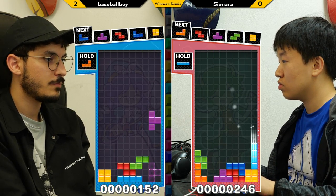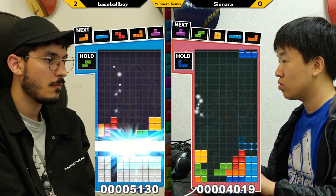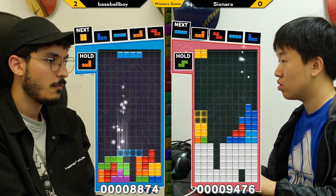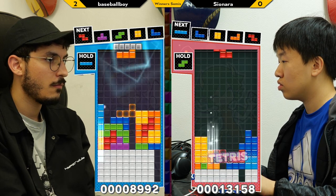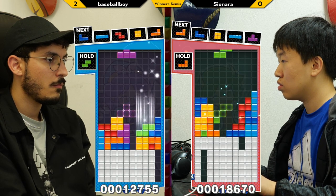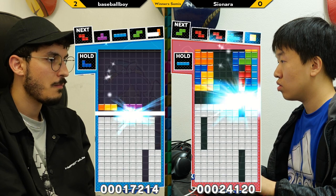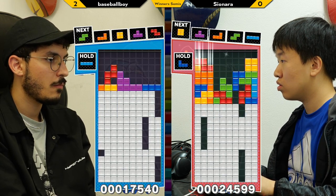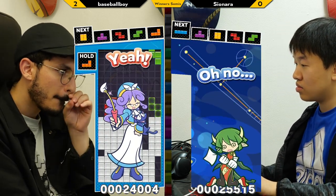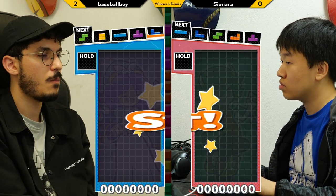Yeah, anything that's official is guideline Tetris. Anything official is going to have that line clear delay. There are certain — oh, that was a very nice I-spin for Baseball Boy, that was pretty — there's the all-spins knowledge coming out. That's something you do not see in Classic. So the Tetris company does have some guidelines on how to create modern Tetris games, and that is what creates guideline Tetris. And Baseball Boy is going to find another point here, up 3-0 in this match.